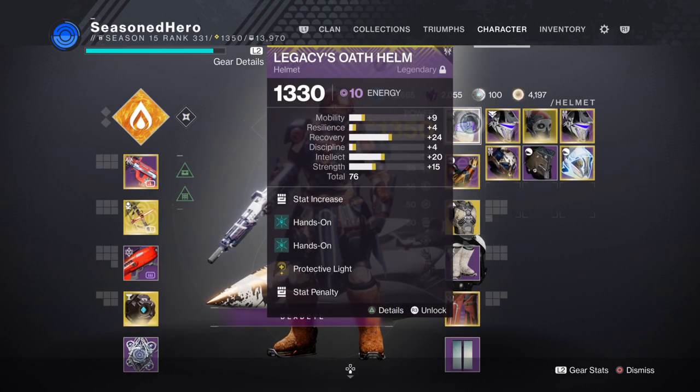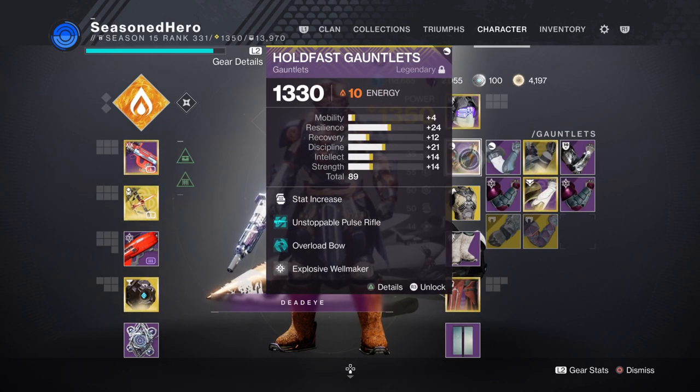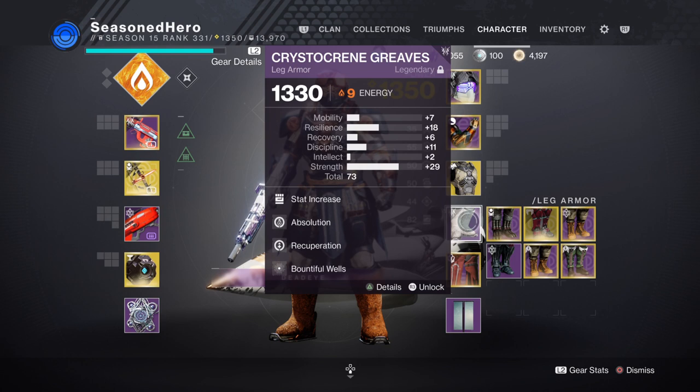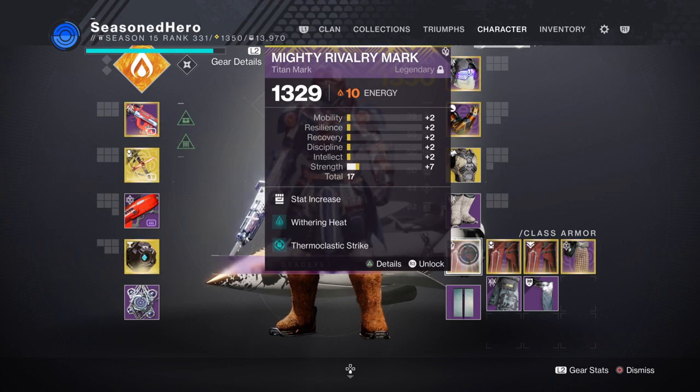Here are the mods and how they overall affect the build. For Head: Discipline, Hands-On x2, and Protective Light mod. Arms: Discipline and Explosive Wellmaker mod. Chest: Strength, Concussive Dampener x2, and Elemental Charge mod. Legs: Strength, Absolution, Recuperation, and Bountiful Well mod. Mark: Minor Strength, Withering Heat, and Thermoclastic Strike mod.